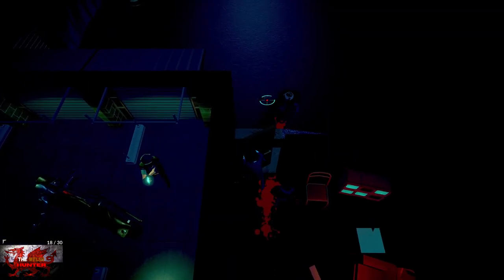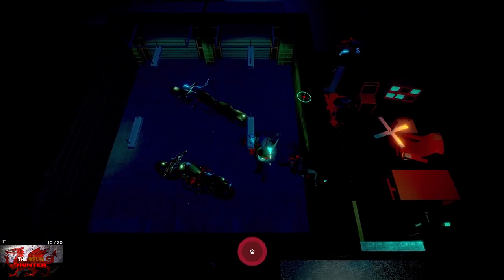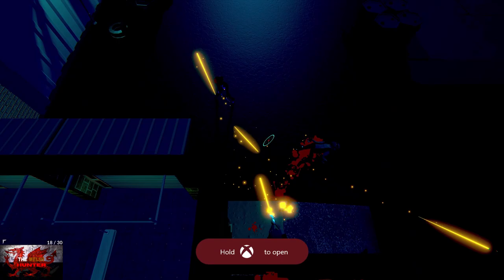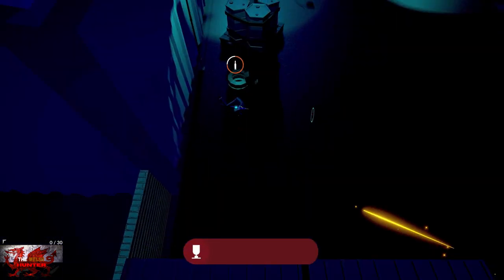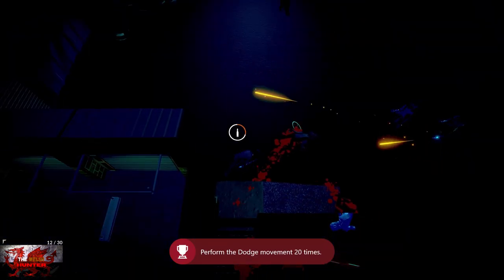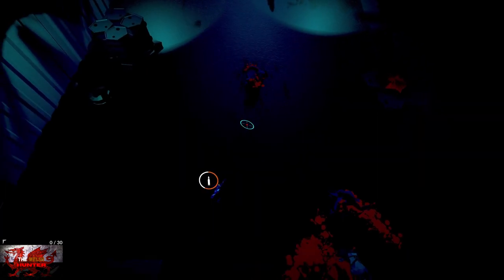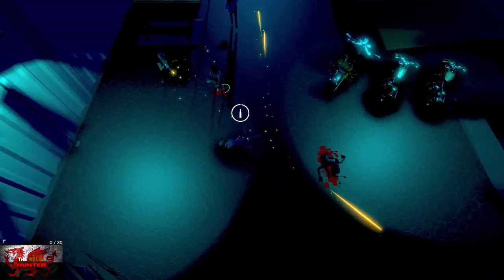We need to kill up to 30 enemies anyway. When you get close enough and press the right bumper, you'll actually do a kind of Assassin's Creed style knife attack. Keep on dodging — even when you're reloading it's fine, you can reload and dodge all gunfire at the same time. Just keep spamming the left bumper, shooting, and pressing the right bumper — LB and RB all the way.